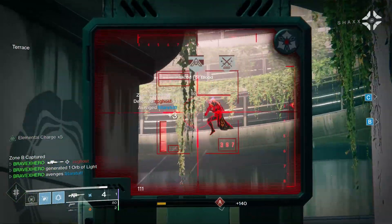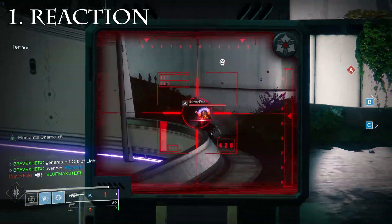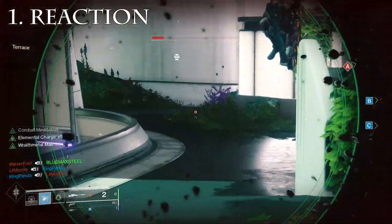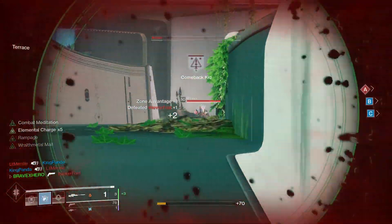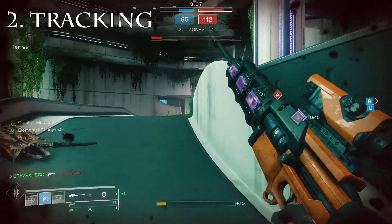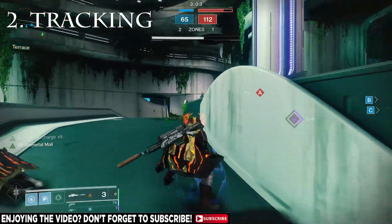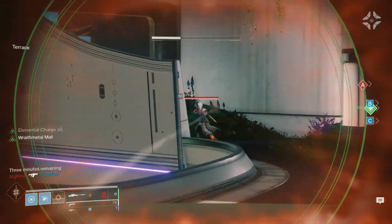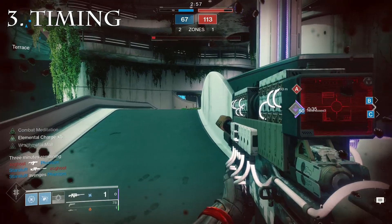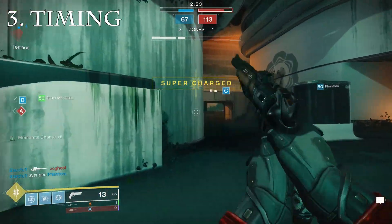Aiming on mouse requires three types of skills. The first one is reaction — how fast you can acquire your target and how quickly you can move your crosshairs to that target. The second one is tracking, which plays a big role when your target is moving and you've already snapped your crosshairs onto them. The third one is timing — knowing when the proper time is to fire and click heads.